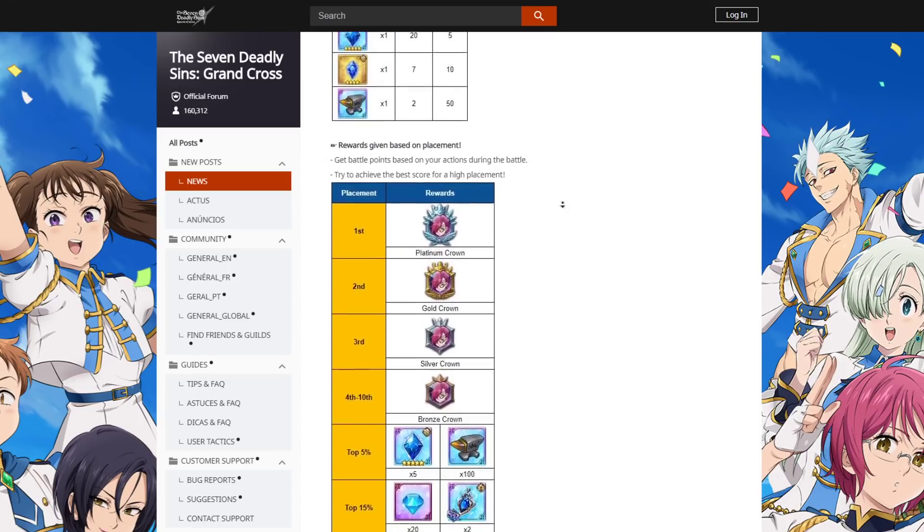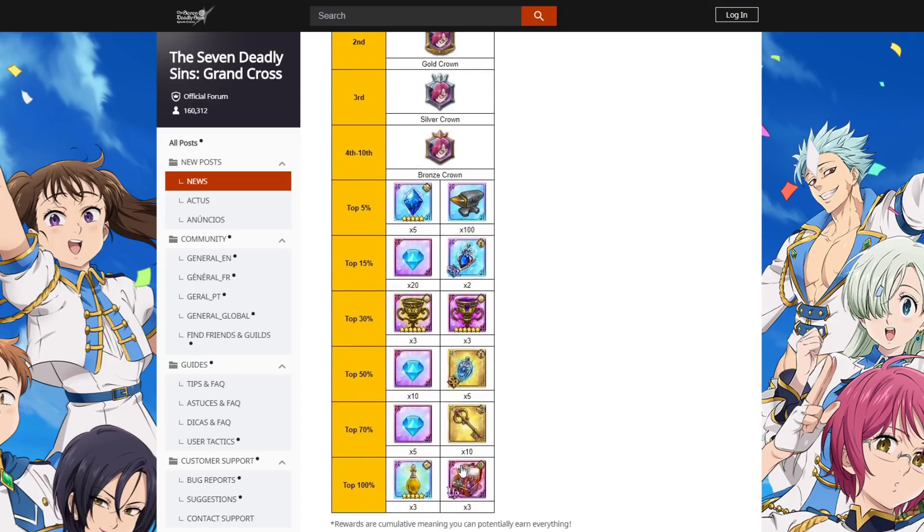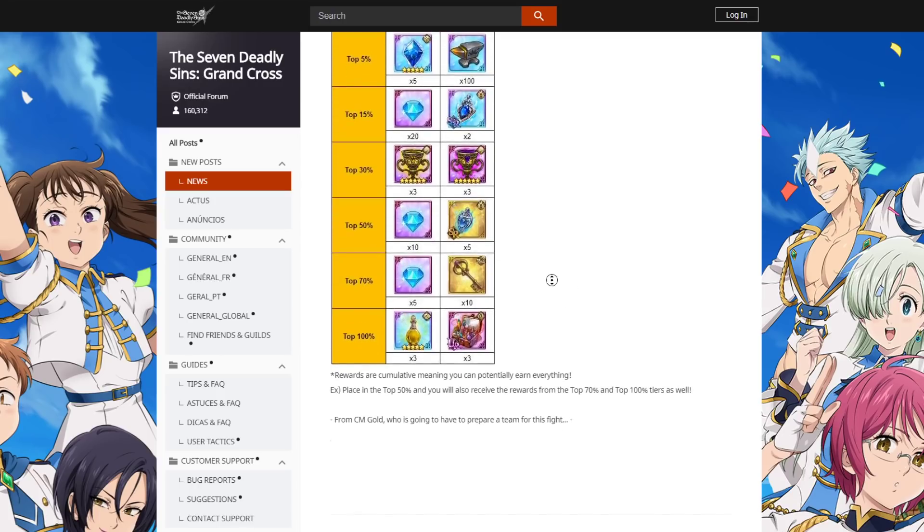For ranking rewards: first, second, third, fourth through tenth, top five percent, top 15 percent, top 30, top 50, top 70, and top 100. Most people are probably going to be getting top 30, with fewer getting top 15 percent and top five percent. I'm telling you — if you can beat Hell difficulty, you'll probably get top five percent off that alone. If you beat Extreme and do pretty well, you're probably going to be top 15 percent.